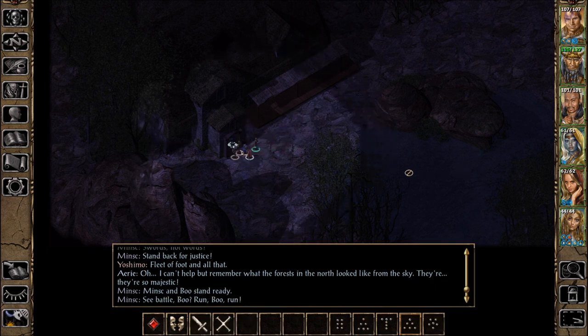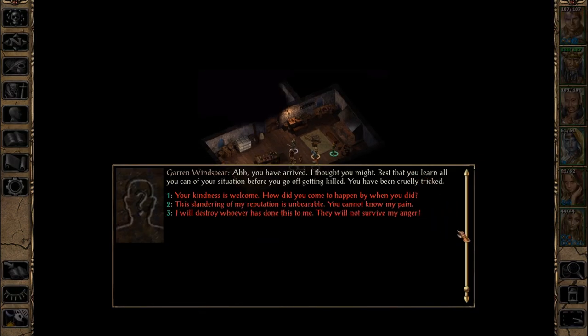See battle, Boo? Run, Boo, run! You've arrived. I thought you might. Best that you learn all you can of your situation before you go off getting killed. You have been cruelly tricked. I noticed Pillars of Eternity — at least the first one, because I haven't played the second one yet — they did the same thing as far as, okay, you've got a line of text, but we're not going to read it all. Some of it you've got to read yourself.